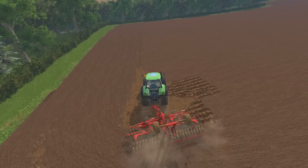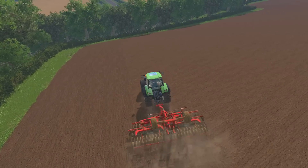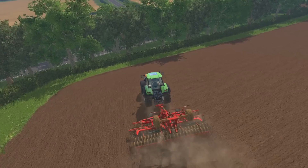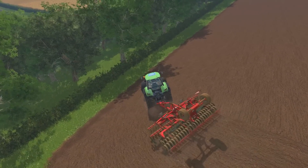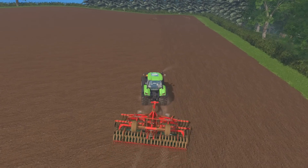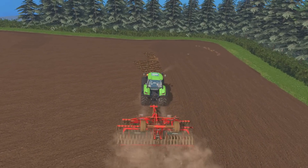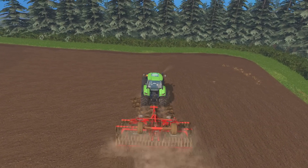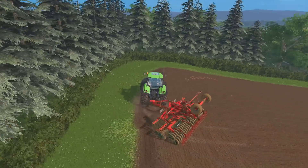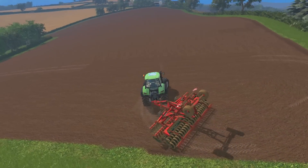I wanted to give Courseplay a go at some point cultivating these fields. I've never used Courseplay to cultivate or do any groundwork. I've seen the Farming Kids use it quite a lot, but I've always been put off because it seems to leave bits when it turns around the headland. If you guys know if there's a way to fix that, do tell me — it could save quite a bit of time if it does it all in one job with a hired worker rather than me going around after fixing it like this.